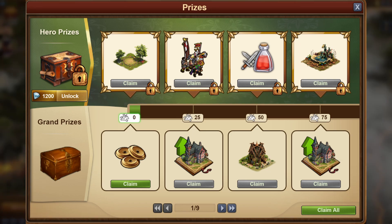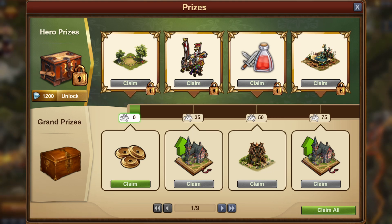It won't appear as a daily special or as a grand prize reward, so if you want it, it'll cost 1200 diamonds. One more reminder: since there's an event pass, that means you'll have to manually claim all your grand prizes. So before the event ends, make sure you have claimed everything — it won't be given to you otherwise.